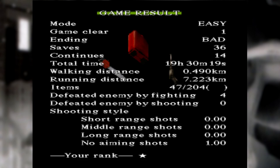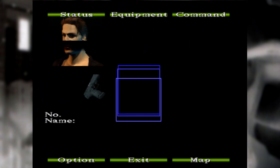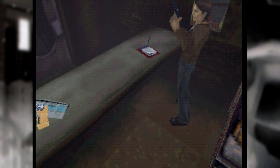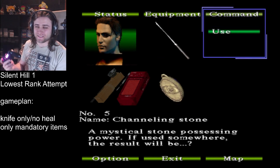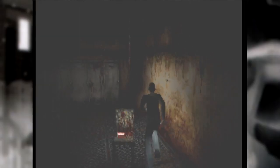So I thought, screw it, what if we didn't have that limitation? So I cheated. I straight up hacked the channeling stone into my inventory on a new game playthrough via a GameShark, and set about once again playing through the entire thing in this highly masochistic fashion. First hurdle: does the game even let you do this? Will it even let you use the channeling stone to trigger the UFO scenes outside of New Game Plus? Holy shit, it does. First test passed.